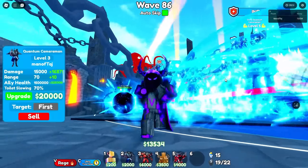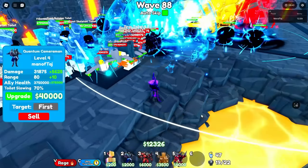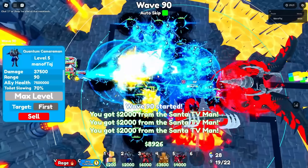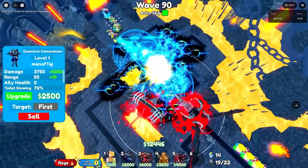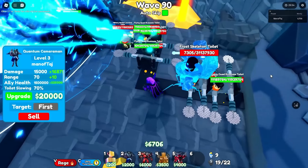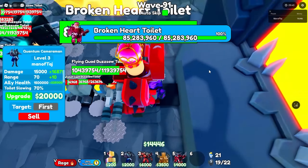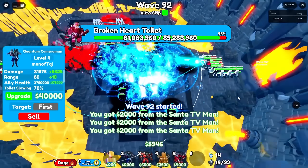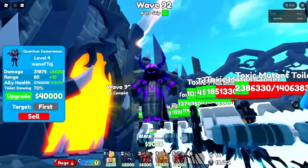Now we're less than 30 waves away from where the godlies got to. We're 3 waves from wave 90, then 2, then 1. We've made it to wave 90 with our sixth Quantum maxed. Now we'll max this one in the corner. On this wave we have the Broken Art Toilet again with 85 million health. We kill it and it didn't even get past this corner again — just like I predicted.